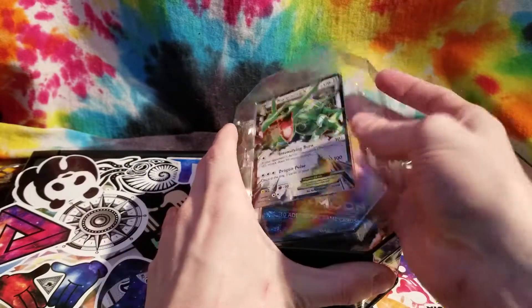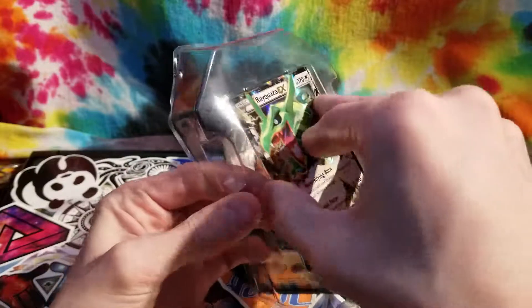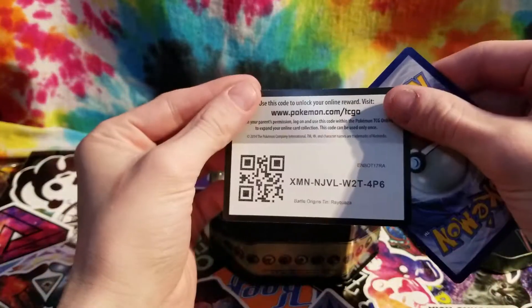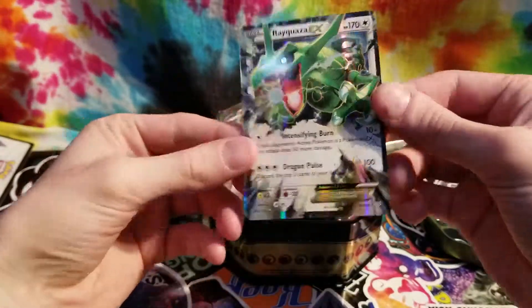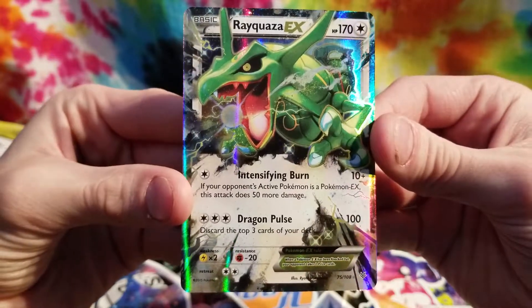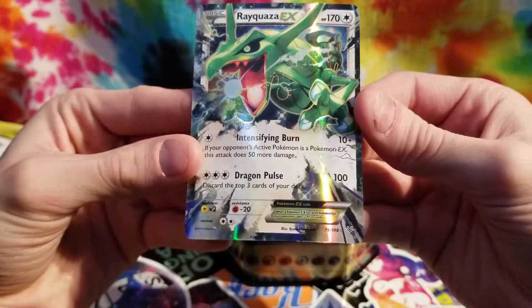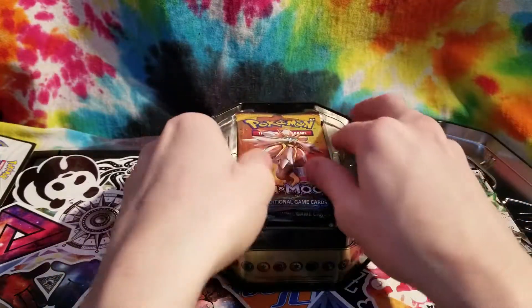And that is our EX card. I'm going to leave it in the packaging for right now — actually, can I get it out safely? I can. Oh, there's the code for you guys. I don't play the online games, so enjoy that. It looks like he has Intensifying Burn and Dragon Pulse. Pretty cool promo card. I like Rayquaza a lot, so that pleases me.